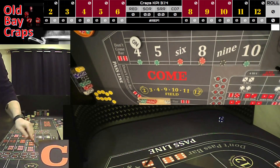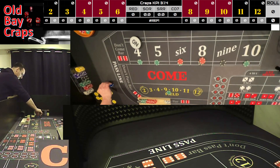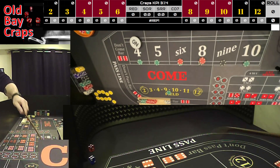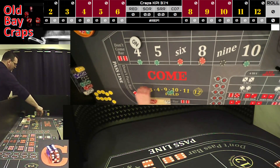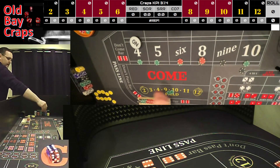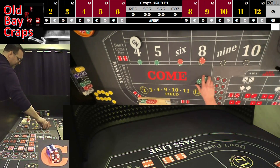Dice out and we have a one-two-three, shocker — no help. We'll do a quarter in the field. Going to pitch it down twice to a five-three, five-three. Dice out and we have a six-four, easy ten! Going to win a quarter in the field and win $100 for two. We're going to take these greens and hyper press the ten to $200.